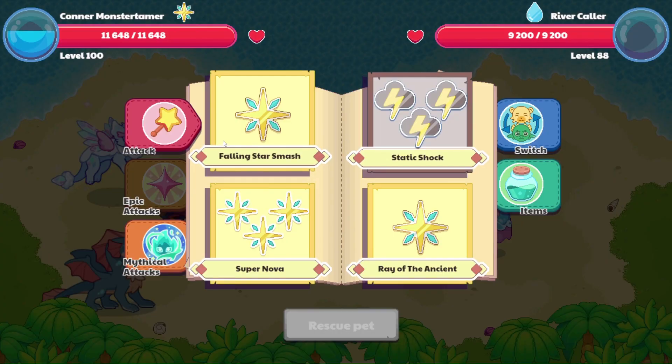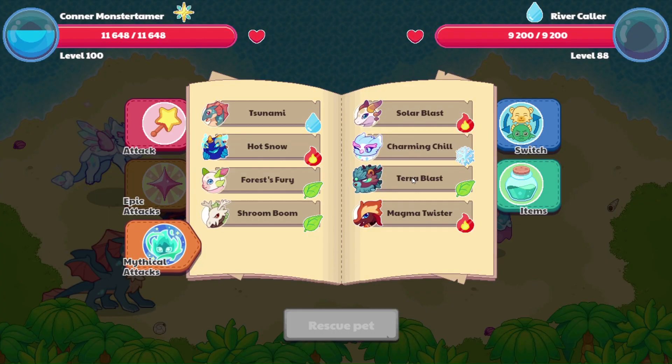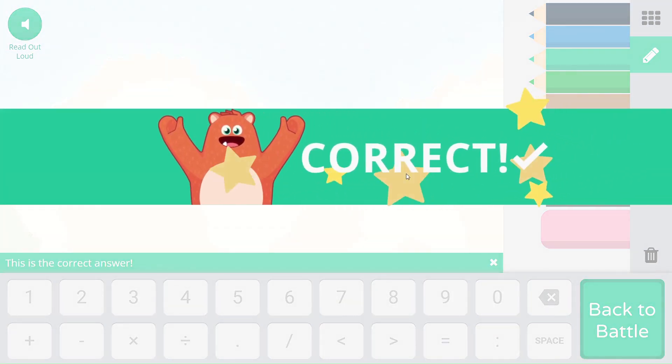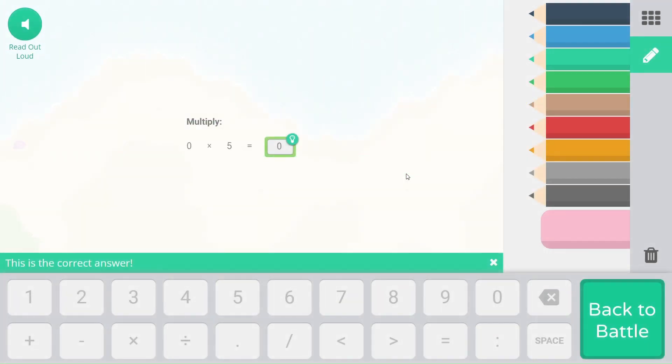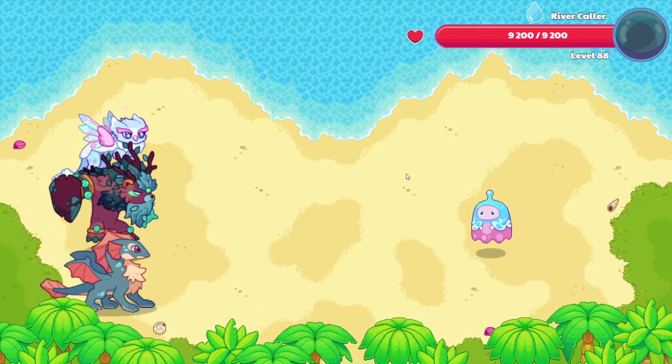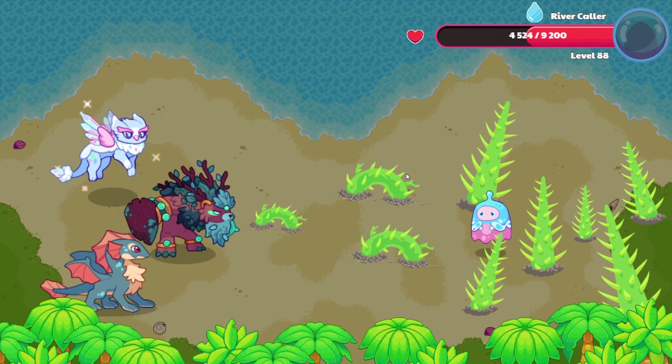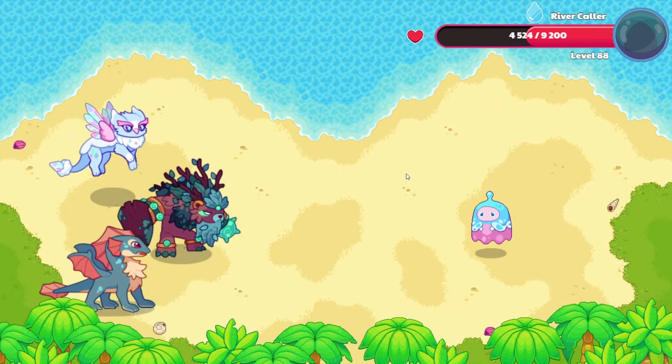River Collar — let's go ahead and start out with our Terra Blast. 0 times 5 — that, of course, is 0. You cannot multiply anything, or if you do multiply nothing, then you'll end up with nothing. 4676 — nice hit. Thank you very much, Barbarian.